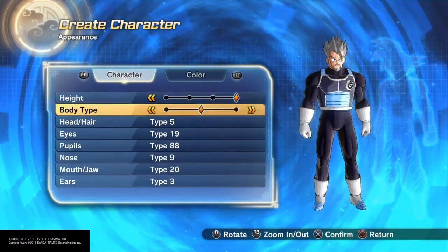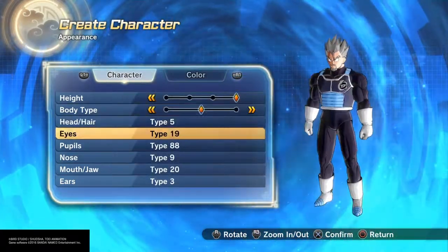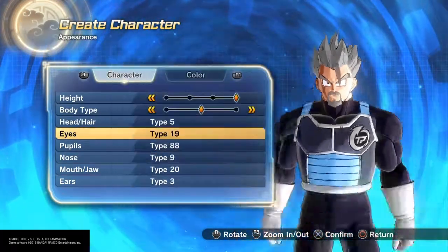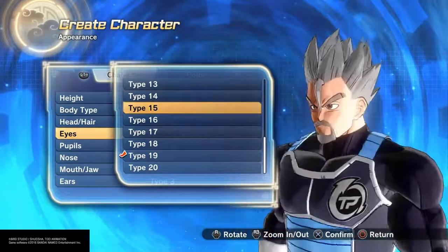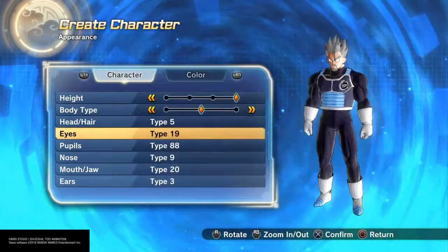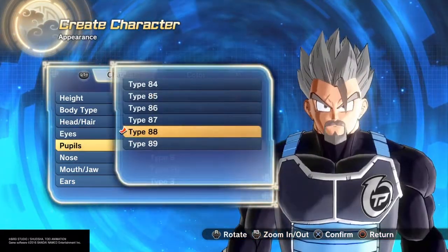Weight — make him maxed out. Body type — make him mid. Head slash hair — type 5 is the best one, I can't find nothing better. Eyes — type 20. Now you could also go with these; the only reason I'm using this is because he has a scar, and that one has a scar too.